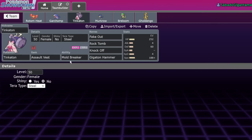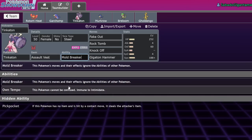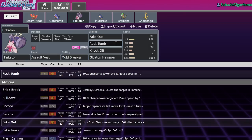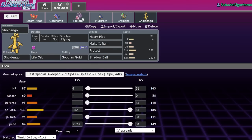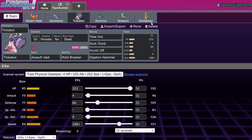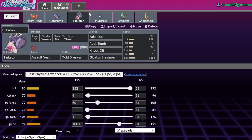This team is built around Tinkaton with Mold Breaker — an ability that allows you to bypass all other abilities. It's got Fake Out, Rock Tomb, Knock Off, and Gigaton Hammer. If you look at the speed stat, it's actually built to be faster than opposing Golden Go, which allows you to go for Knock Off or Rock Tomb into Rotom Heat Overheat. Gigaton Hammer after a Terra Steel is a huge chunk of damage. Beyond that, it's just built to be as bulky as possible.